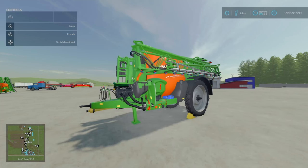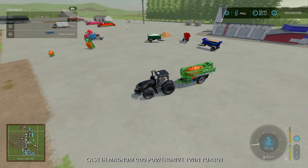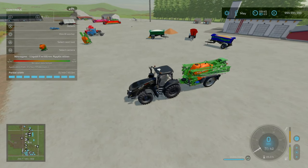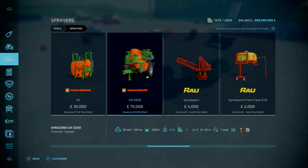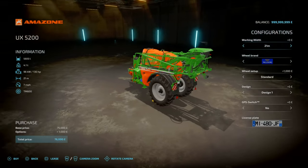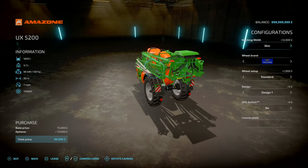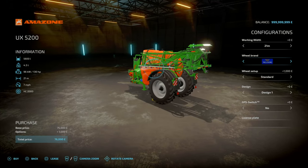Now for the Amazon UX 5200. Also by Mlody98 along with JMZ. 19.29 megabytes to download. Slot count is 20 slots, goes down to 1. 75 grand to buy. Unlike the other one, this is a larger version — it can hold 5,600 litres. You'll find this under Sprayers. Weighs 4.1 tons, working speed of 7 miles an hour, 21 to 40 metre working width, 130 horsepower requirement. For working width: 21, 24, 27, 30, 36, and 40 metres.